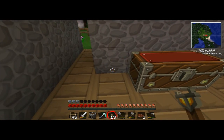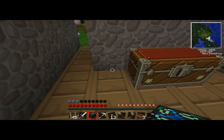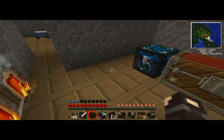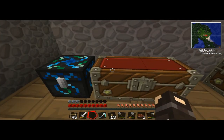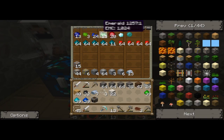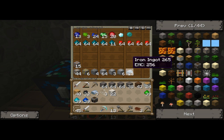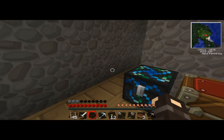We can put the condenser here. What the condenser does, for those of you who don't know - because I think it's a Tech It only item - is that you can put whatever the hell you want in there and it will make whatever the hell you want. It just uses a conversion process. So you can see the EMC of this emerald is 1,024 and the iron ore is 256, so you need four - you could get four iron for each emerald. So it works kind of like that.